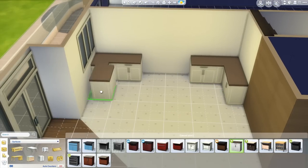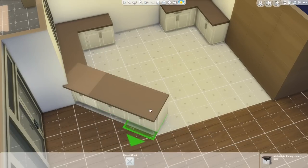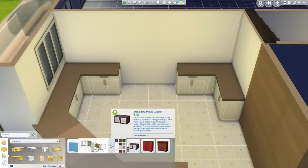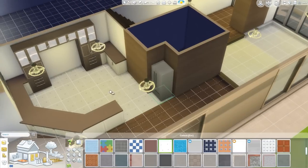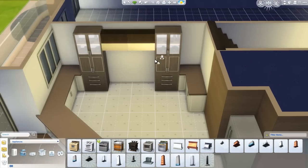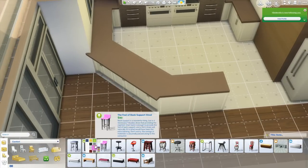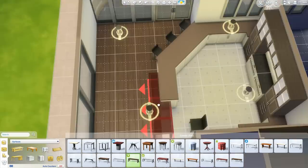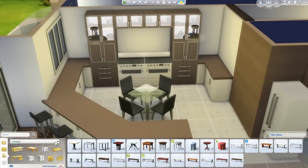I was so happy with how the kitchen turned out. I pushed myself to create a different shape - I used move objects on for some strange reason, which I don't usually do for my kitchens because I want things to snap together properly. But I was able to make an angled area for the kitchen, and I really, really liked that detail. The kitchen is also a little excessive - I ended up placing two stoves, which is a little bit excessive, but this is a luxury apartment. The dining area is located in the middle of the kitchen, which I thought was really nice. If you're living in an apartment, you don't always have the luxury of space.